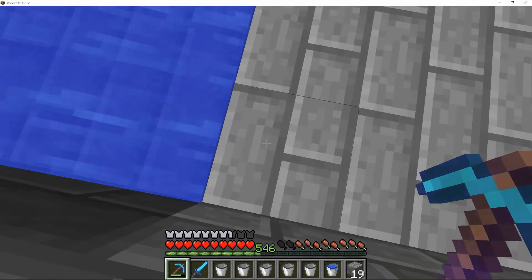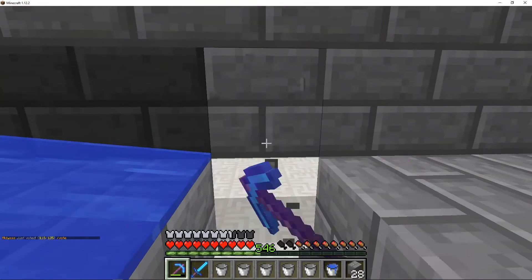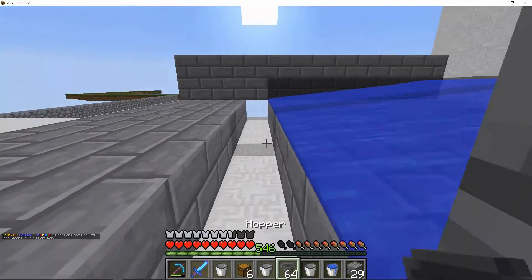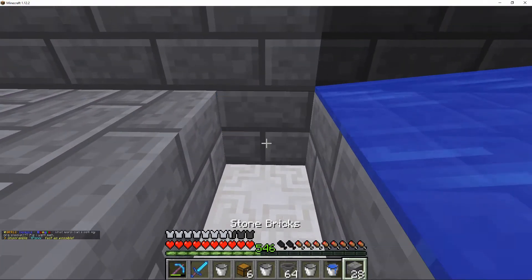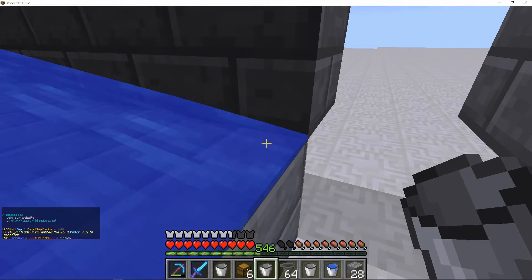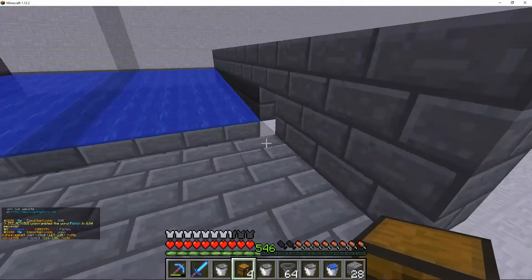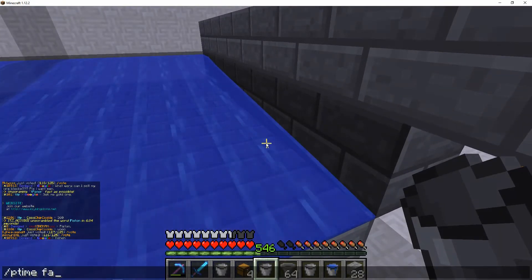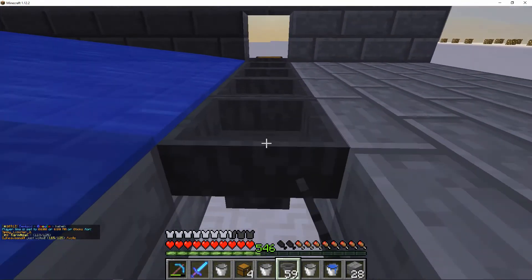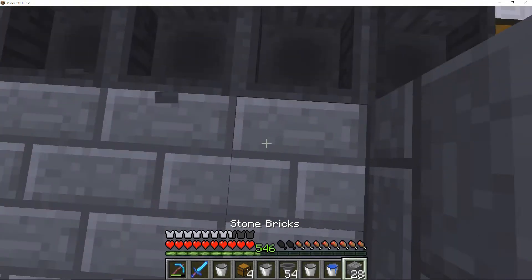Then what you're going to want to do is put a row of hoppers right here. This row of hoppers can lead to a chest that's outside, or multiple chests, depending on how big you want to make your farm. This farm can be as big as you want — there's no size limit. It can be large or small; it depends on how many spawners you've got. So then what we want to do is place our 2 chests right there, and then connect our hoppers like this. Make sure they're facing that direction so that they go into the chest.